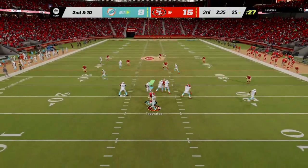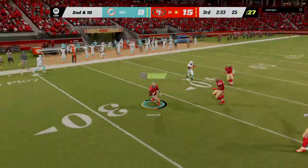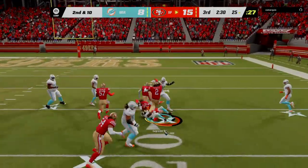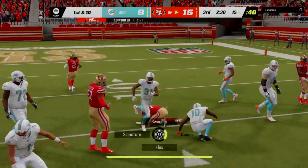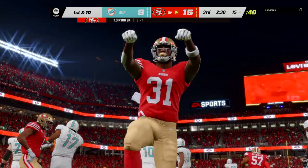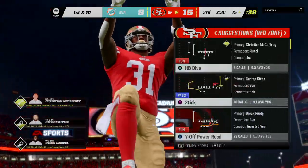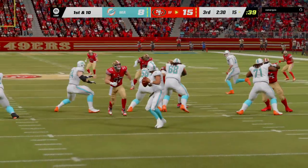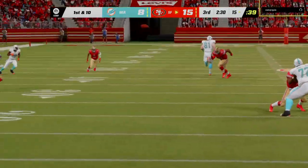Back to the air on second down — Tua Tagovailoa — and he's going to be intercepted for the third time thus far, picked off by Tashaun Gibson. And the 49ers are going to take possession of the football. I saw the pressure coming out, and that just looked problematic — hit him as he threw it, and the interception ensued.